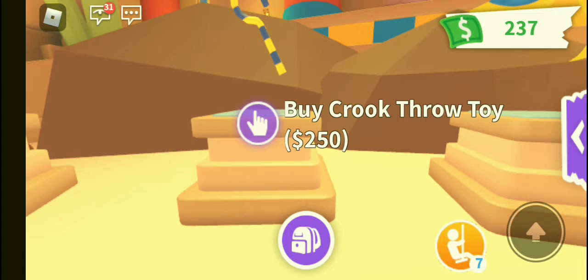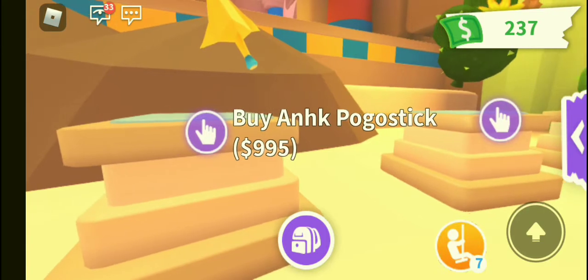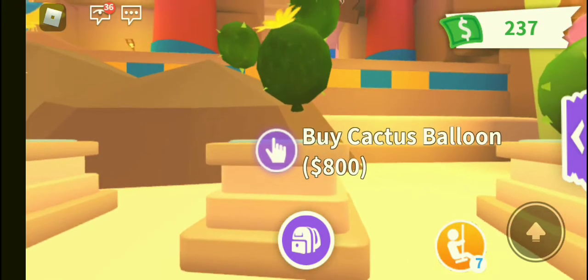Buy crook throw toy for 250 — sorry, I'm saving up for the pet wares. Buy a pogo stick for 995. Buy cactus balloon for 800 — come on, it's a balloon, it can't be that expensive.